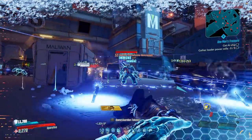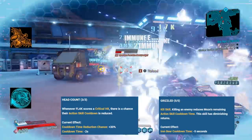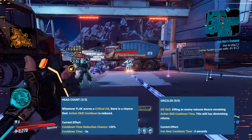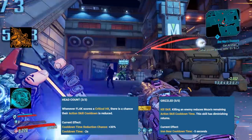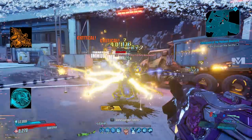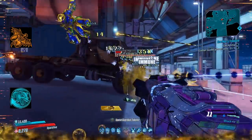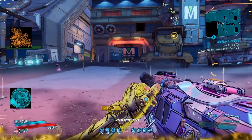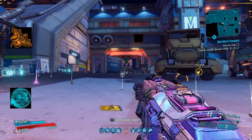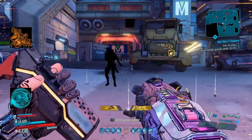Starting off today's list and coming in at number 5, I'm giving it to two action skill cooldown skills: FL4K's Headcount and Moze's Grizzled. Both these skills are featured at number 5 because they are the best action skill cooldown skills for these characters. Cooldown reduction does not stack well with itself, but shaving off literal seconds off your action skill does — which is what both of these skills do. Every time you trigger these, you'll be getting your action skills back over and over again.